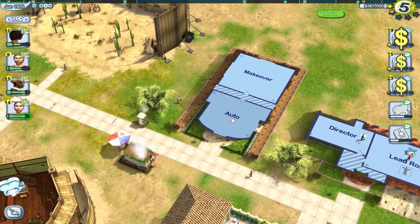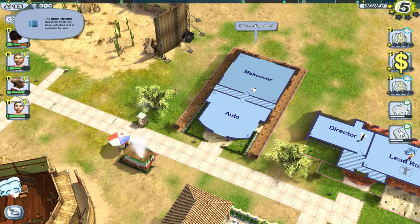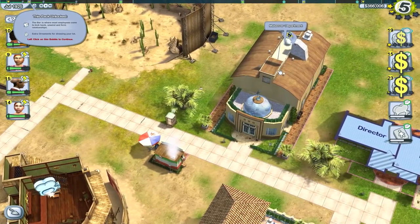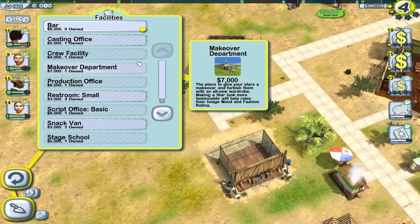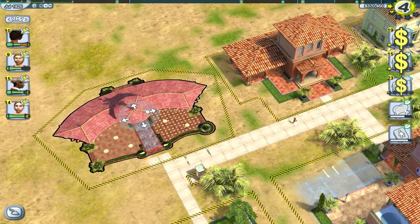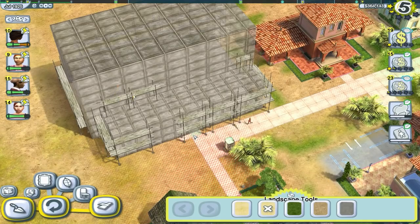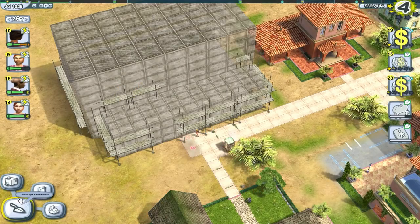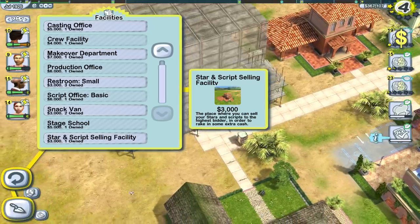The makeover department's quite interesting — you can put it on auto makeover and their fashion rating goes up, or you can go fully manual and change pretty much everything about their appearance. Looks like we've got some stuff unlocked too — we now have a bar. Let's get a bar in this place, wouldn't be a movie studio without everybody being sourced up. And we'll put in some pathing, because missing pathing is actually a negative on the studio rating.